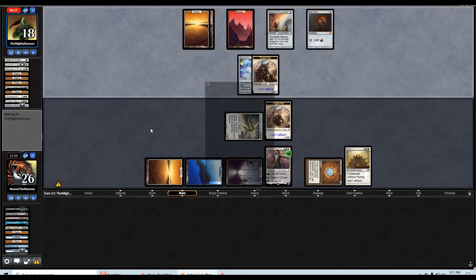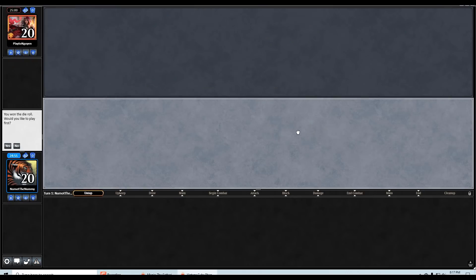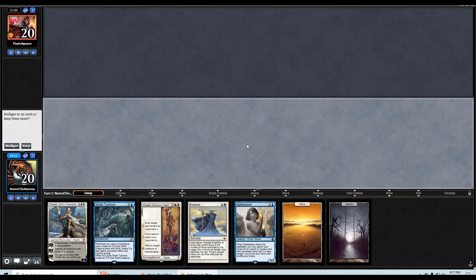Very close, but that Condemn getting back our Baneslayer Angel was busted. We're 2-0 — it's pushing a two-hour draft already. Let's see if we can get there on the last match. The final round — round three of this vintage cube draft with our Esper control deck. We've had some crazy matches.